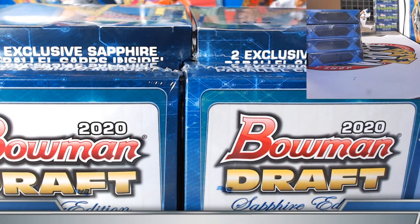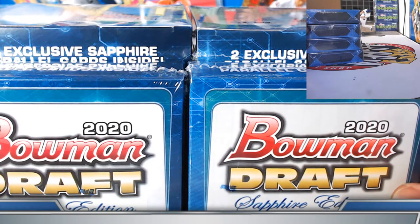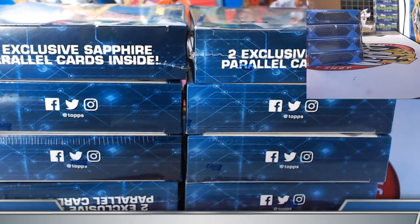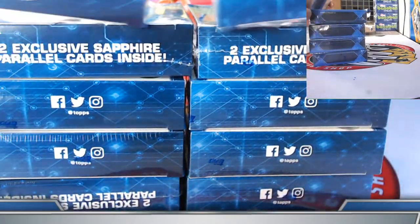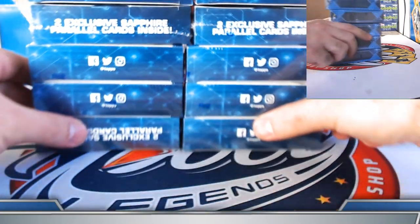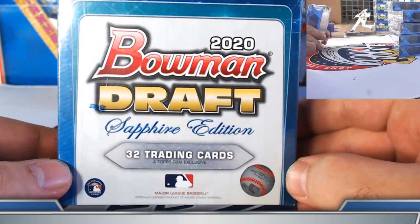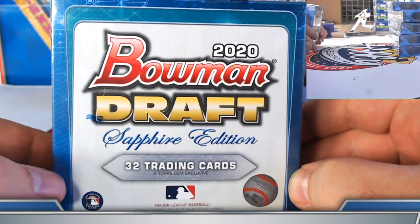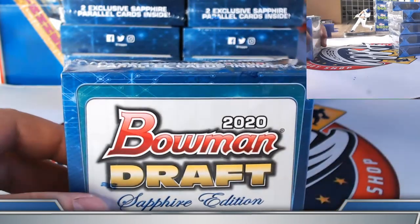Welcome on in gang — 2020 Bowman Draft Sapphire, 10 box player break for eBay options that ended last night, Friday night January 29th. As always, we certainly appreciate everyone's time and business consideration on eBay. Let's get on with this — 10 boxes, 32 cards per box, two parallels per box, all sleeved, all top loaded. We'll do a recap as soon as we finish. We also have Bowman Chrome HTA, four cases, 48 box player break — both options ending tonight, breaking tomorrow.